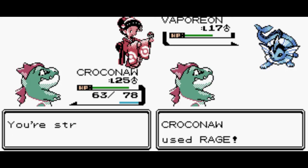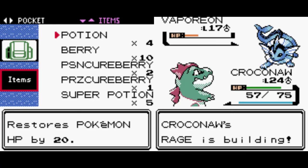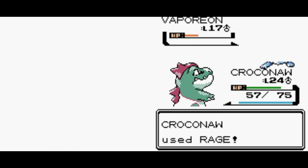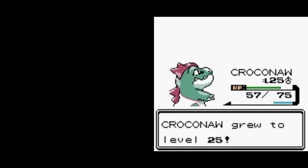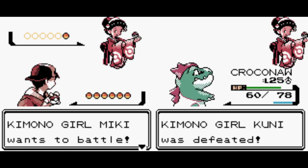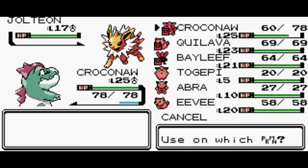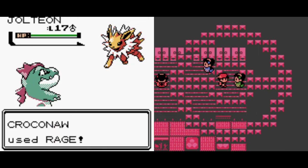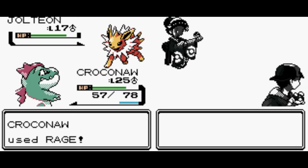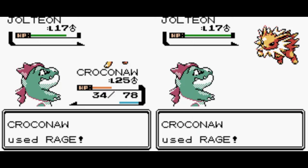Alright, good. Gold defeats Kuni. I also need to use a Potion on Croconaw in Gold version. Silver's also going to need a Potion for Croconaw before we take on the last Kimono Girl — and also the most dangerous for Croconaw. Croconaw will recover 18 HP. Croconaw, use Rage, and we keep using Rage here.